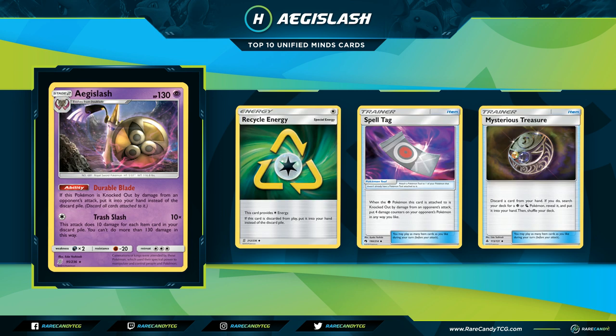Coming up next is Aegislash as Eric's honorable mention — one of the first testing grounds videos we uploaded. Aegislash is a Stage 2, 130 HP Psychic-type Pokémon with the ability Durable Blade: if this Pokémon is knocked out by damage from an opponent's attack, put it into your hand instead of the discard pile. It also has an attack for one Colorless called Trash Slash that does 10 times the number of Items in your discard pile, capped at 130.